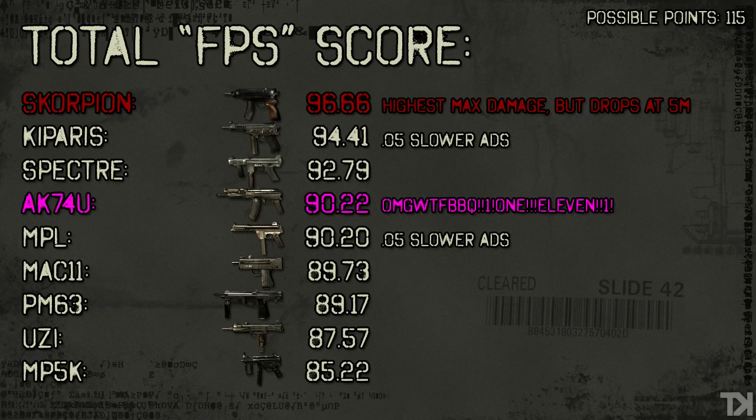The first thing you're probably going to notice is the AK-74U came in fourth out of nine guns. Let me tell you why. The AK-74U is not overpowered — everybody gives it so much grief saying it's overpowered. Maybe it's overpowered for when you get it, and that's the only reason it's more used than the other guns. The AK-74U you get at level 17. If you look at the three guns above it — the Scorpion, which is very situational and doesn't have a lot of application in most games because it's a very close range submachine gun — the Kiparis and the Spectre you don't get till the low 40s. So you're 75% of the way through the game before you get those guns.